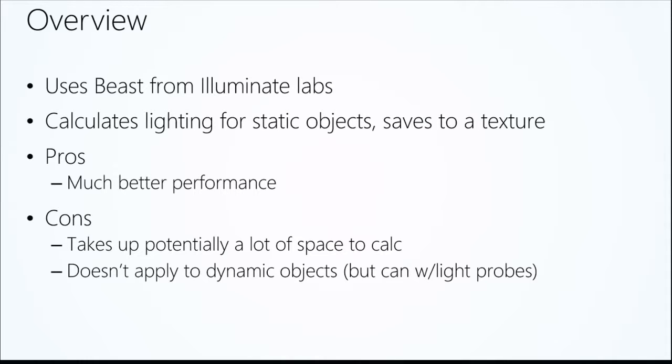Baking light in Unity uses a third-party engine called Beast from Illuminate Labs. It calculates lighting for all the static objects in your scene — objects that aren't going to move. Instead of doing it at runtime, it calculates everything ahead of time and saves it out to a texture. The pros are much better performance since it's not doing all these calculations at runtime. The downside is it can take up a lot of space and does not apply to dynamic objects. We'll also talk about light probes and techniques to fake dynamic lighting so it seems like it's running in real time.